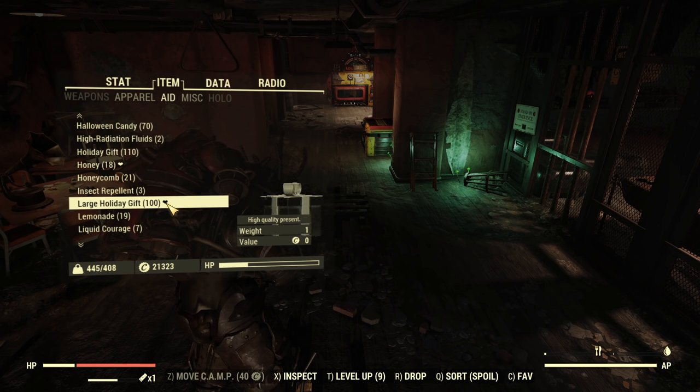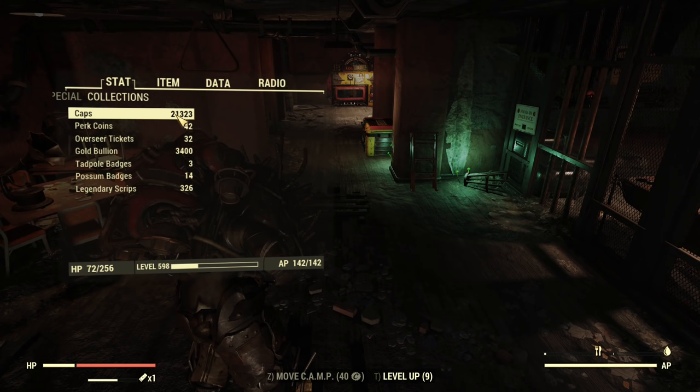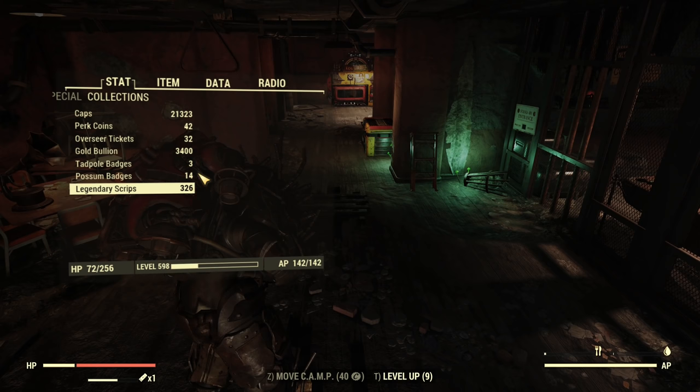In order to know how much stuff is in there, we do not focus on junk or alcohols - those are irrelevant. What we focus on will be caps: how many caps I can get. I have 21,000 at this moment. And how much script? I have 320 scripts, and let's see how those numbers will jump up.